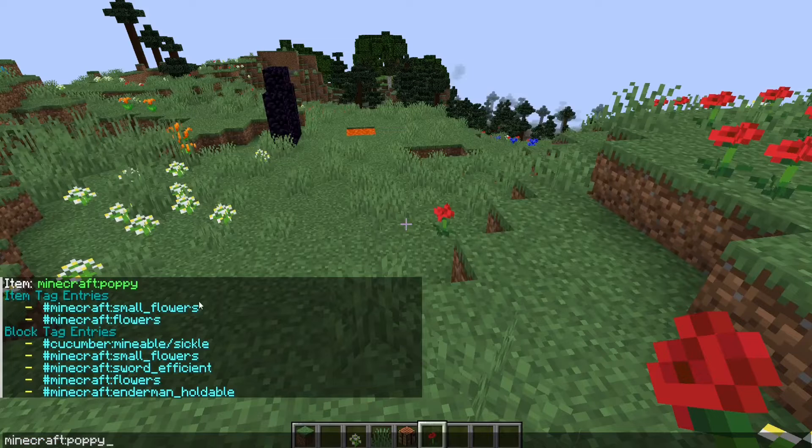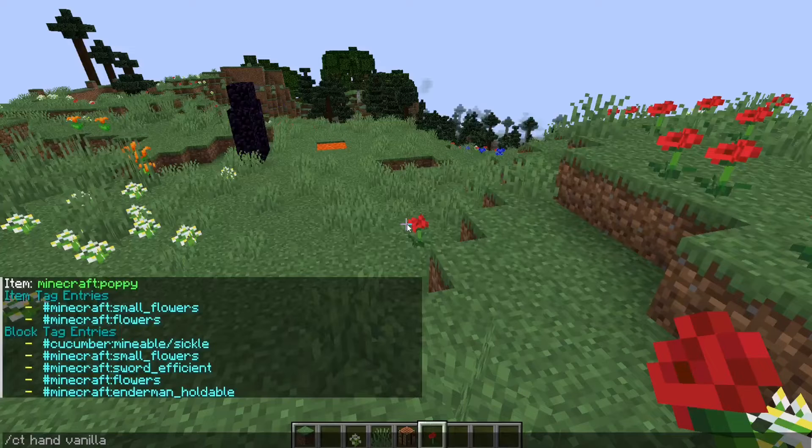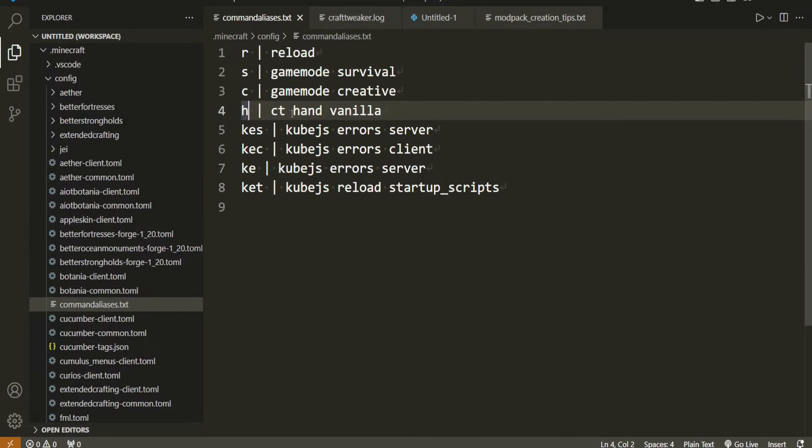You can see that just copied the Minecraft item ID — like 'minecraft:poppy' — to my clipboard, so I just hit Ctrl+V. Instead of typing out that three-word command, I've set up slash h to run ct hand vanilla. That one's really useful.